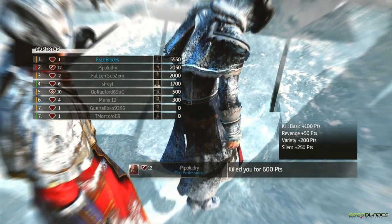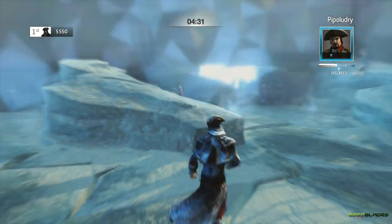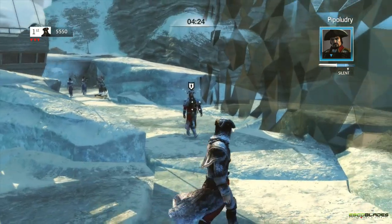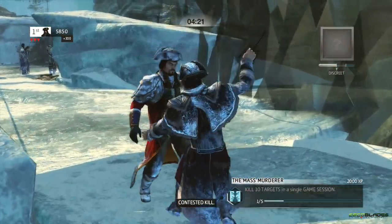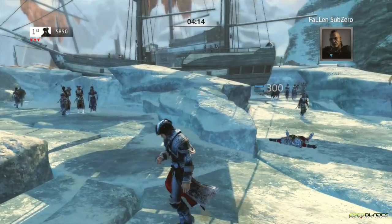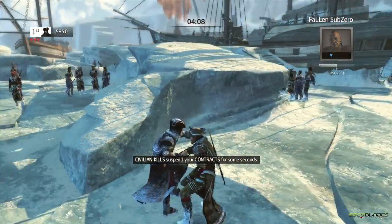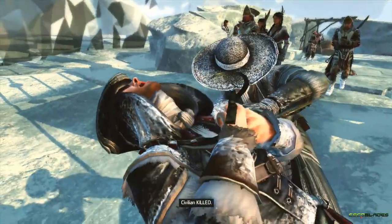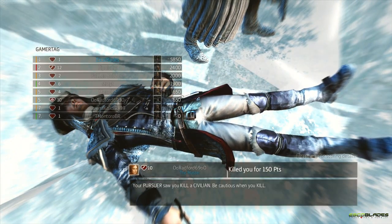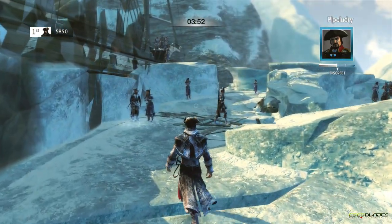When you're in a lobby, your name and profile come up showing your number level, and next to that is your Abstergo Score and Abstergo Grade. You'll be able to see at a glance what Abstergo grade the people you're playing against are. I've been told that if they have a number inside that grade, it represents where they are in the world in terms of the actual Abstergo grade.